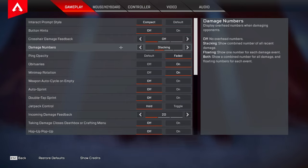For damage numbers I have this set to stacking. This will make it so it shows only one number as compared to floating and both, which will give you a small list for each time you hit the enemy and introduces more unnecessary visual clutter. So set it to stacking — that's the most efficient.